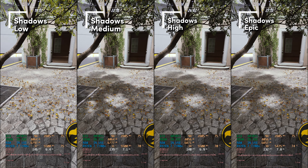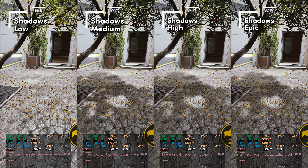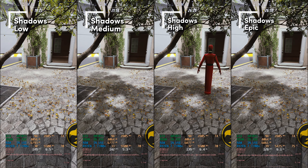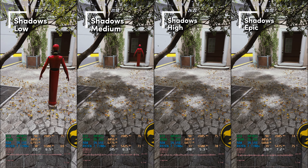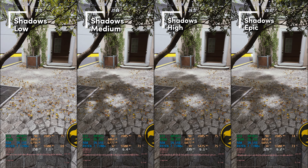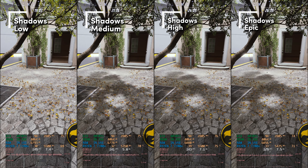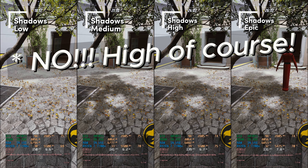For shadows we chose high — and here you see why. On the low setting there are no shadows. At medium, shadows look a little less detailed and you see blocks of shadows moving around. The performance difference between medium and high isn't that big, so I'd rather spend a little FPS to make shadows look better. Graphics-wise, high and epic don't differ much from each other, but at high this setting runs about seven to eight percent better than on epic. So let's stick with high for the optimized settings.